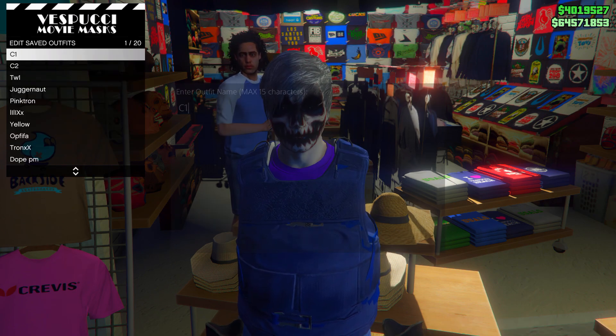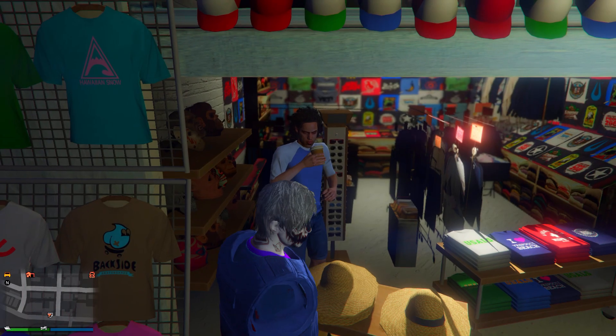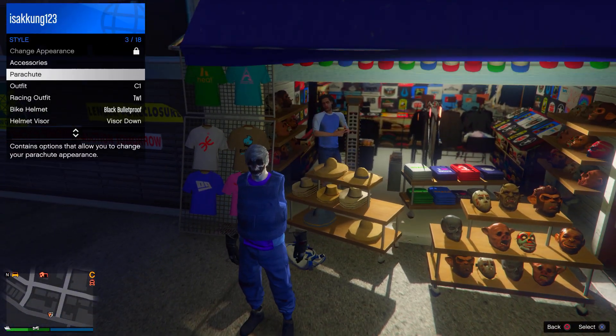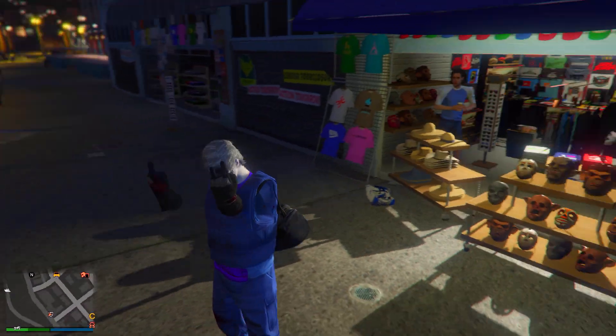Once you are on the clothing menu, go ahead and save this outfit in any slot. After you have done that, select the saved outfit and now the black duffel bag will be on your outfit just like this. The black duffel bag is fully saved and you can keep it forever.